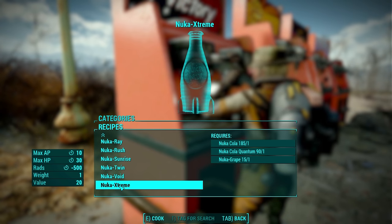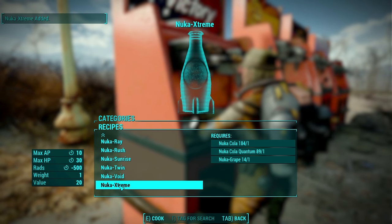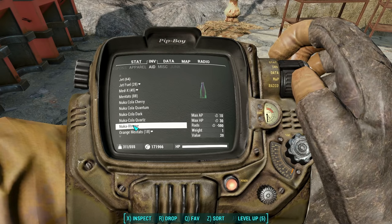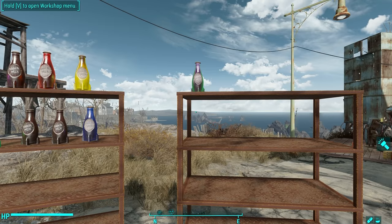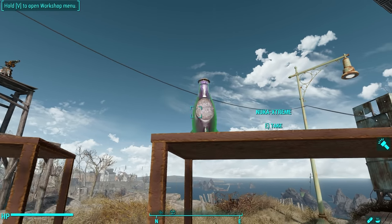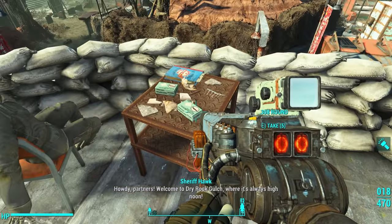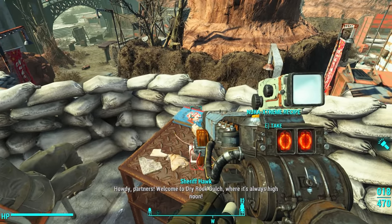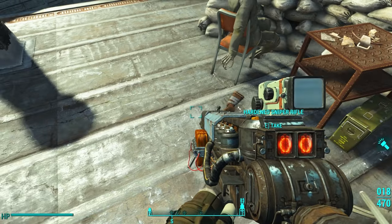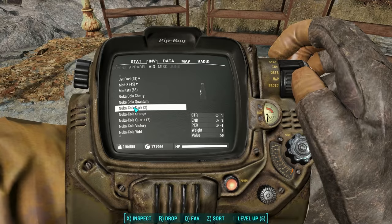And lastly there's Nuka Extreme — one Cola, one Quantum, and one Grape — which gives 10 max AP, 30 max HP, and knocks out your rads at negative 500 rads. And it's pretty — it gives a sort of iridescent looking bottle, purple with a green glow around the outside. The book for this one is in Dry Rock Gulch; go to the theater and climb up the stands, you're going to find a ladder, climb it, and at the top you're going to find a skeleton sitting next to some sandbags with a table next to them — the book is on the table.